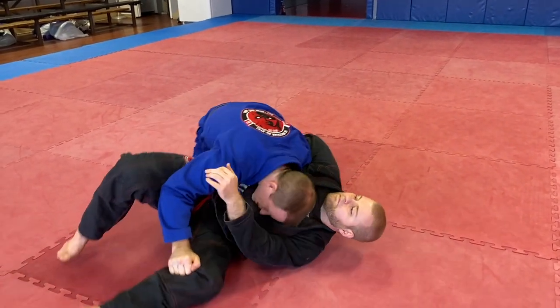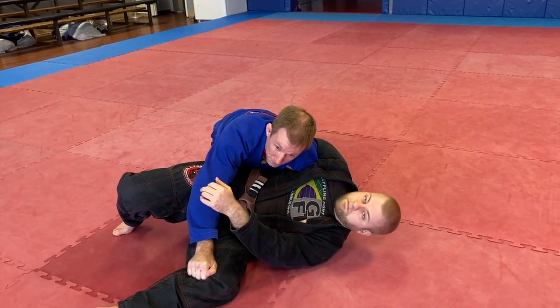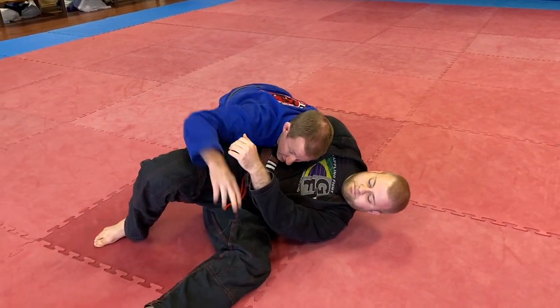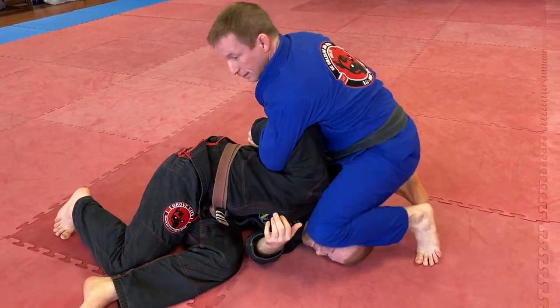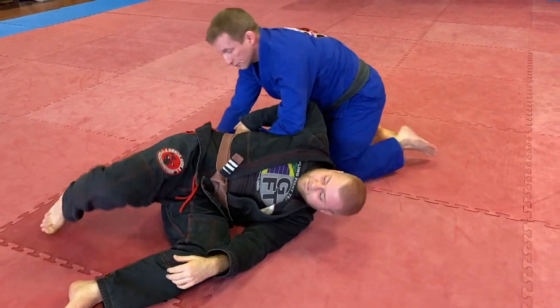I set up in side control and I still have his wizard arm. Brett can't turn back into me — he's stuck. From here I can go to a kimura variation or a wrist lock from that position.